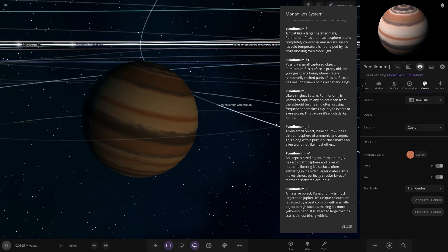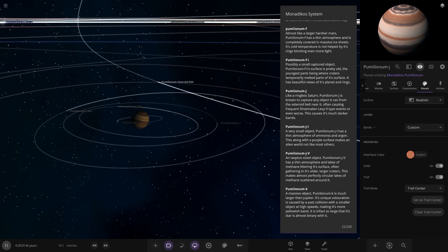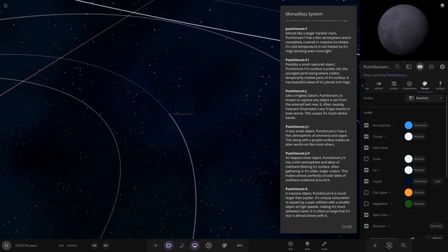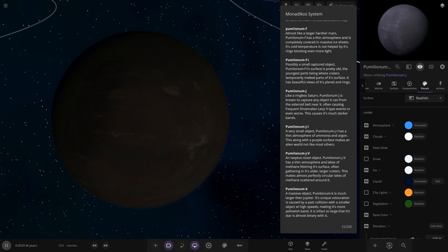This J is known to capture any object it can from the asteroid belt near it. It often causes infrequent Shoemaker-Levy 9-type events or even worse - this causes much darker bands. So it has a lot of collisions, this one eats up a lot of stuff. It has a lot of moons going around it. The first described moon - a very small object with a thin atmosphere of ammonia and argon. This, along with a purple surface, makes an alien world not like most others.